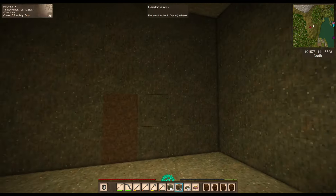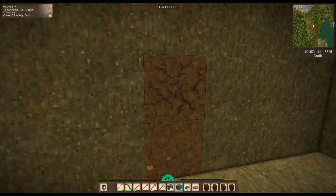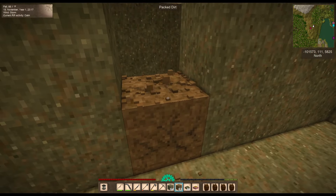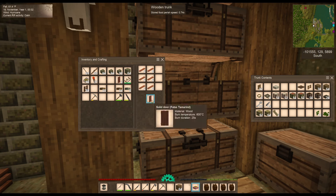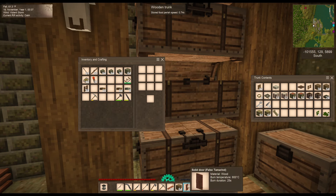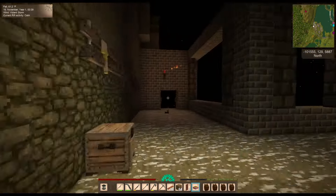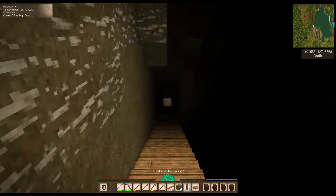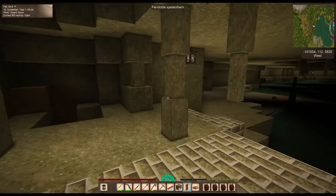Okay, it is officially a cellar! I just put a door in — I put dirt in the door just to double check that everything was good. Doors are cheap, right? Can I break down a door after I've made it? Let's try it. Nope — we'll just burn them if we don't want them. But I want to try this false tamarind.